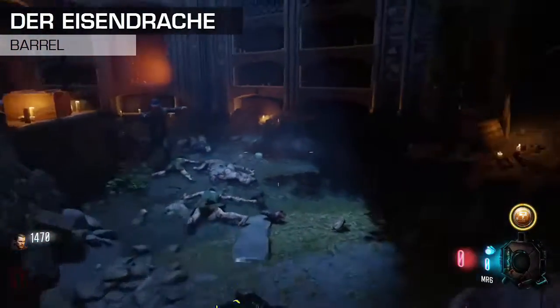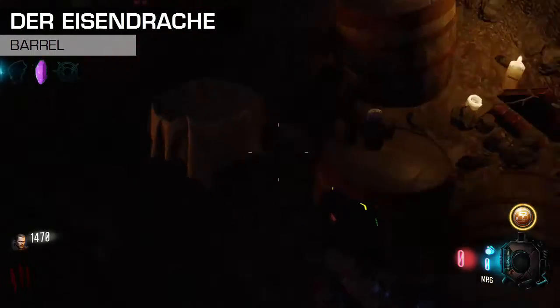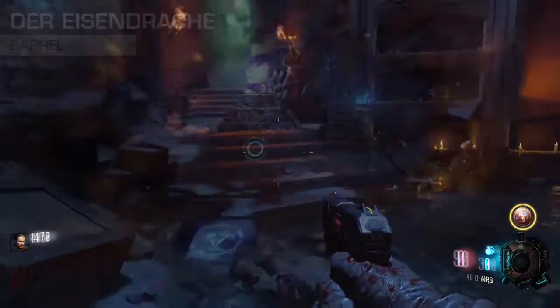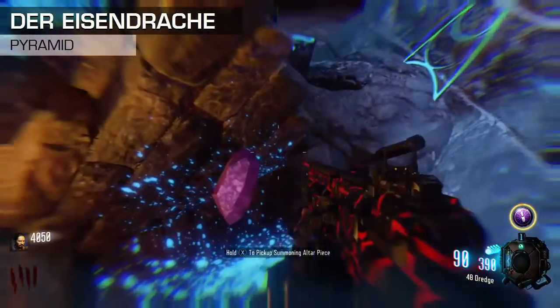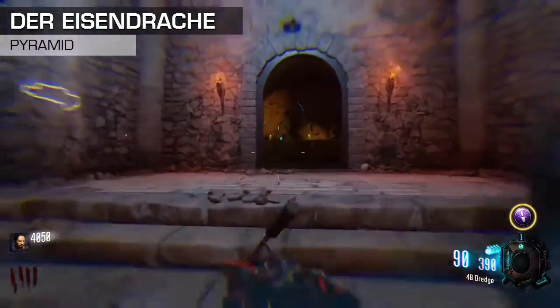The first location is in Derizendrak at the box spot where the premise statue is. It can be found in a barrel. The second spot is next to the corruption turret right in front of a pyramid — it'll be floating there.